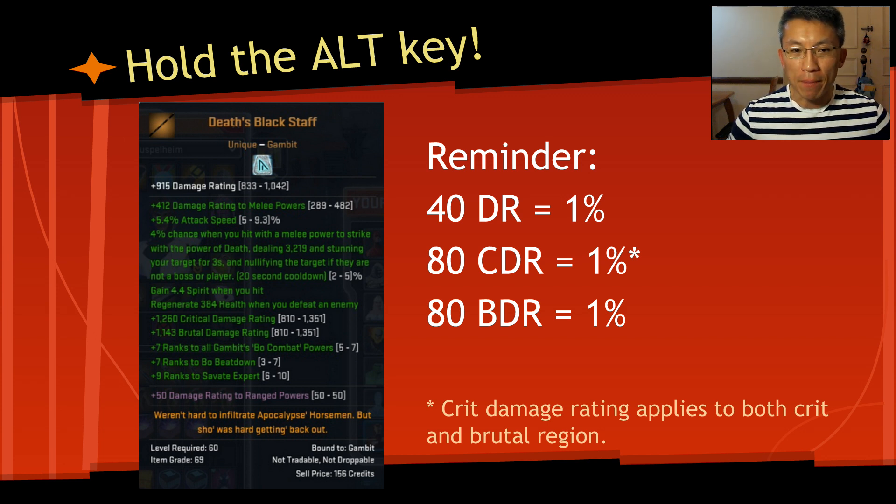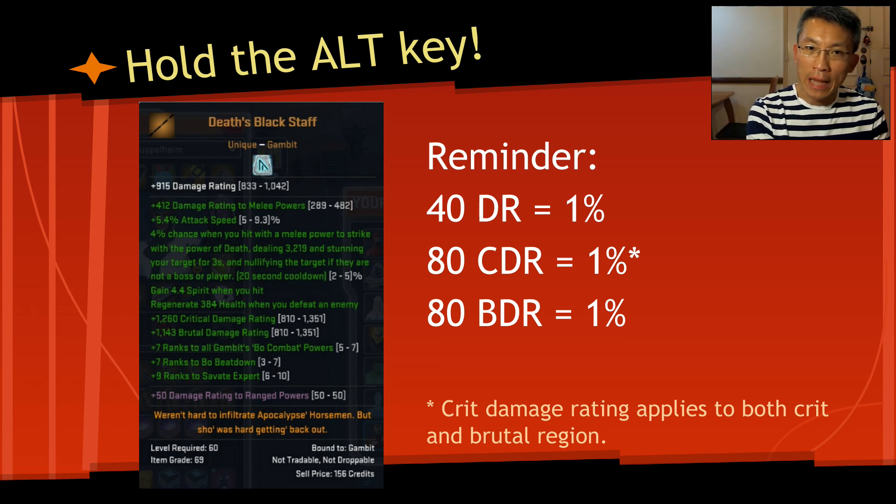The game has a certain mechanic behind the scenes. Mainly for new players: when you see 40 damage rating, that becomes 1% damage. So 915 damage rating divided by 40 gives the percentage added on top of normal damage — it's not a multiplier, it's additive. When you see 80 crit damage rating, that also translates to 1%. So damage rating and crit damage rating are different — you cannot compare them 1-to-1.